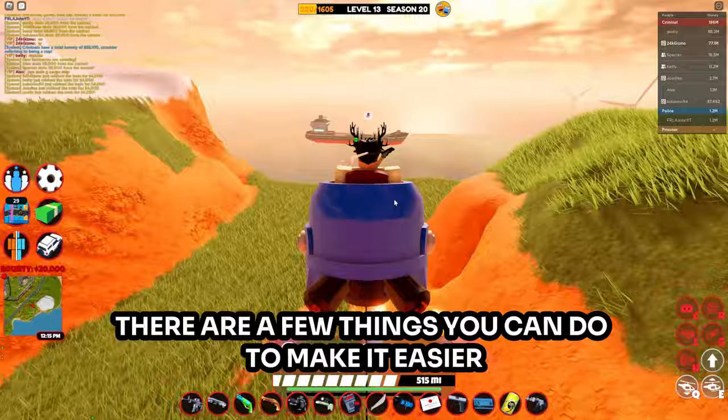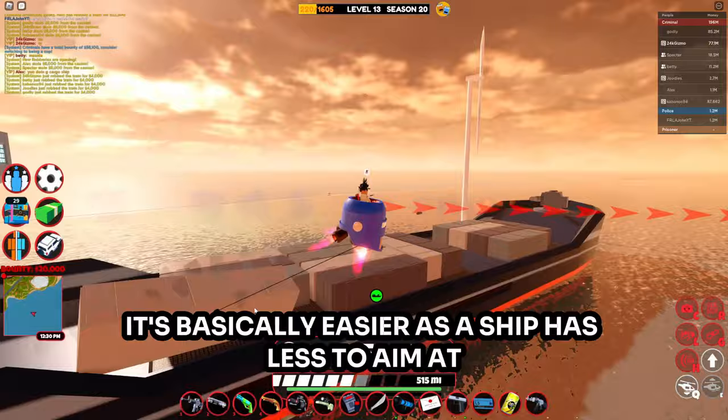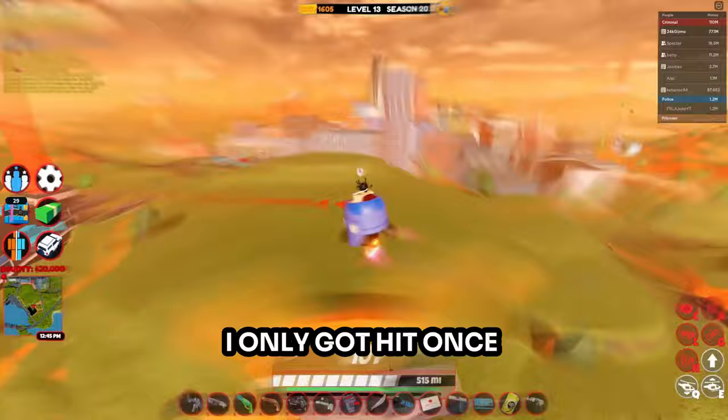Cargo ship is one of the easiest robberies, but there are a few things you can do to make it easier — such as using a small area vehicle like Little Bird or Escape Bot, as you can see me using Escape Bot here. Both of these will make it drastically easier as the ship has less to aim at.